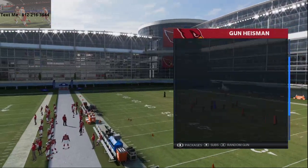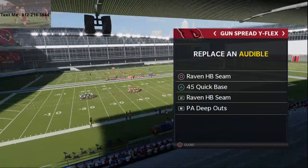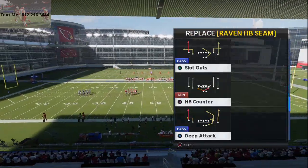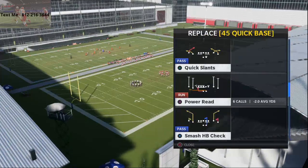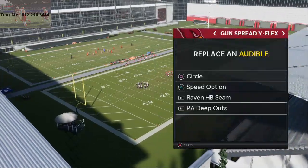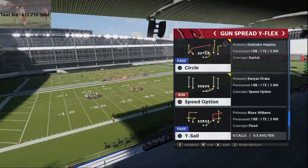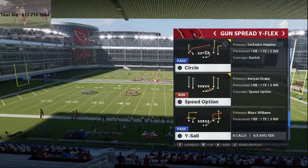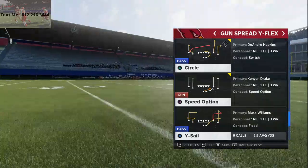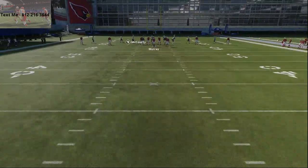The audibles you're going to want to set: you want to have Raven HBC in your audibles. You're also going to want to have the play Circle in your audibles. I personally really like the speed option this year as my run audible down. You can have PA Deep Outs there as well. You can also come out in the play Wise Sale if you want. The best base play in Madden 21 — or one of the best — is the play Circle. This play can do so much for you this year. It is a very solid play.